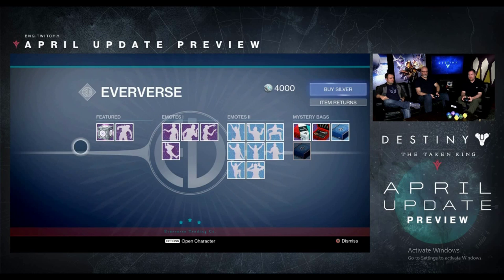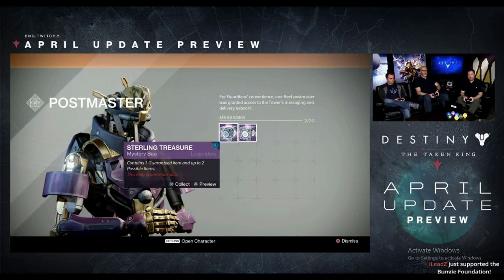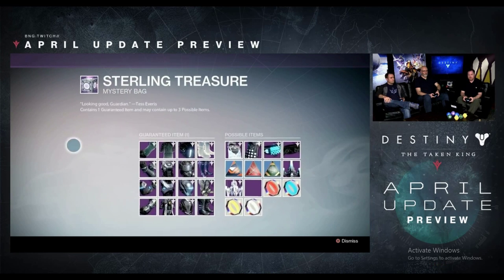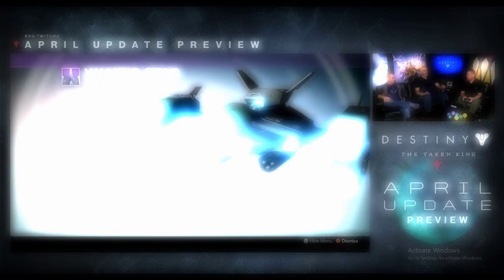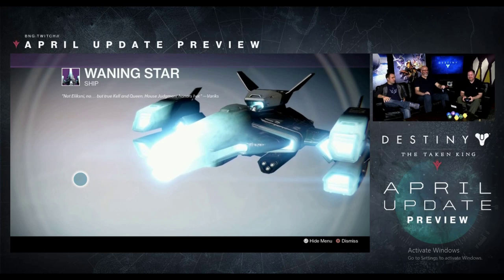The Sterling Treasure boxes will be available for Everse trading, but also as rewards for activities during the week, like in the Challenge of Elders. In these Sterling Silver packages you have one guaranteed item and a few possible items. You can actually go into detail and get a really good view on what the possible rewards can be, such as the brand new Taken Ship, the Waning Star.